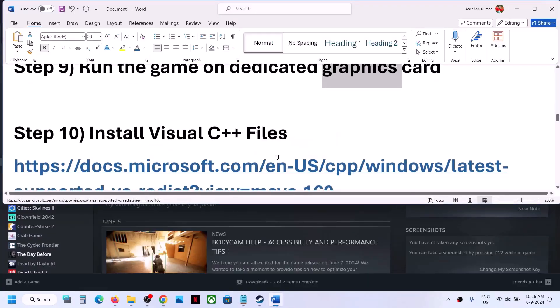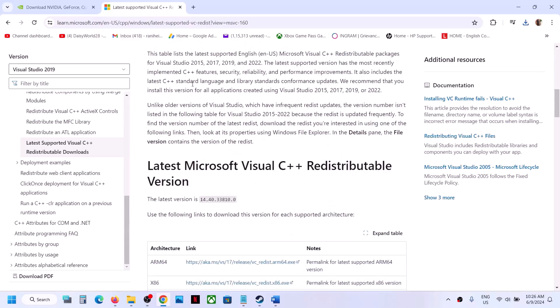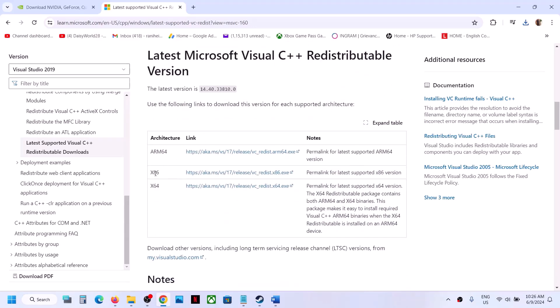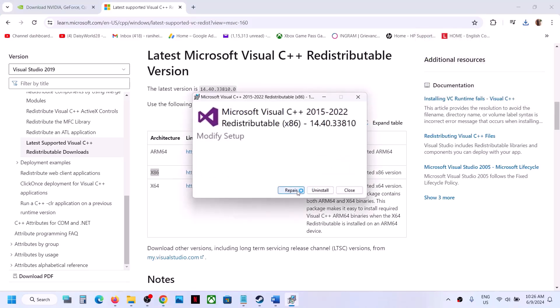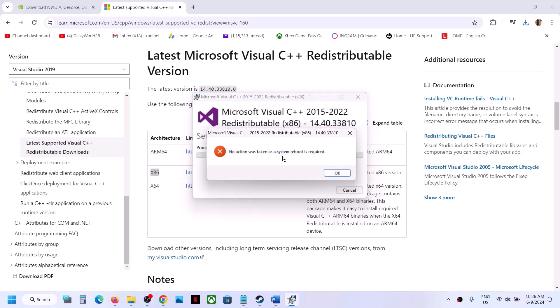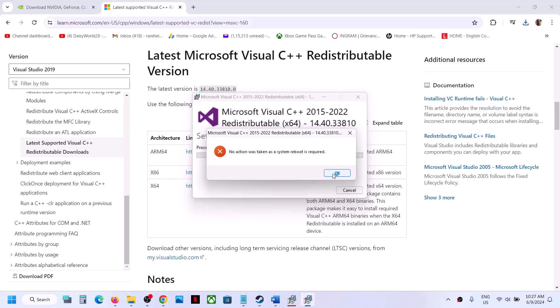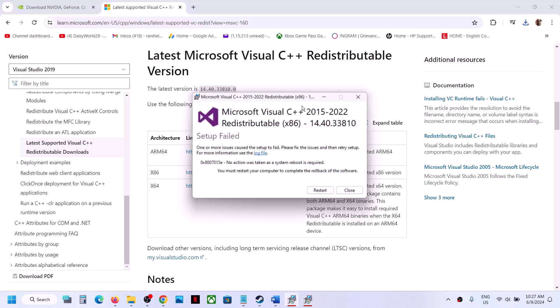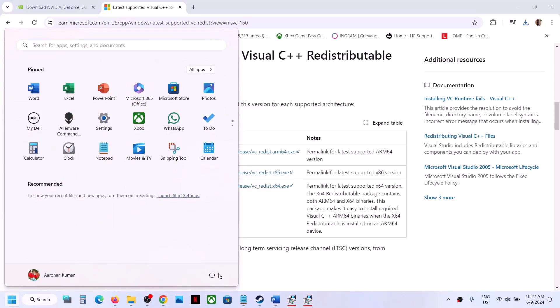The next step is to install Visual C++ files. Copy the link provided in the video description and open it in a browser — it will take you to the Microsoft website. Download both Visual Studio 2015-2022 files: x86 and x64. Run the x86 file first; if you see a Repair option click Repair, if you see Install click Install. Then download and run the x64 file the same way. Once both files are installed, restart your computer, then launch the game and check.